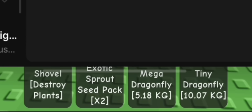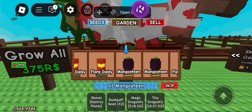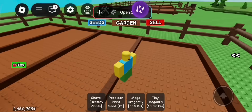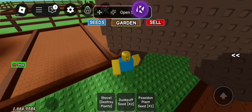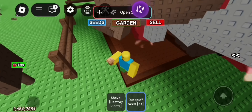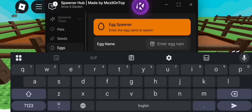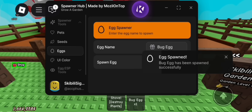One oh three, let's go gambling. Oh dang it, let's plant them. Okay, let's spawn an egg. Open the menu and go to the eggs section to spawn. Let's place it.